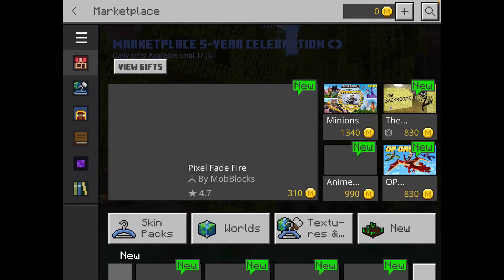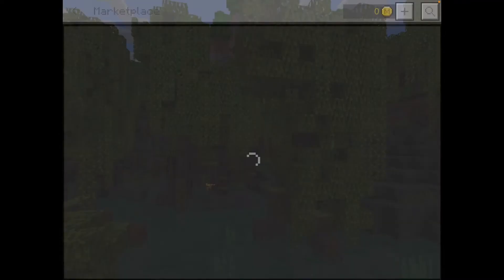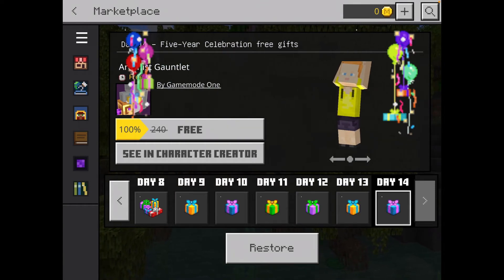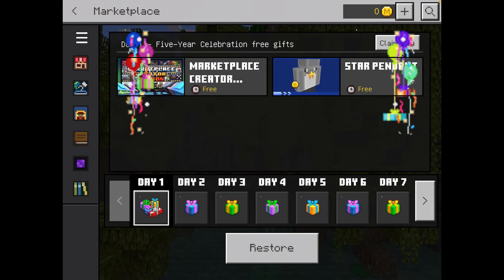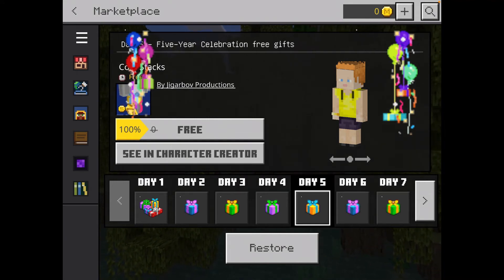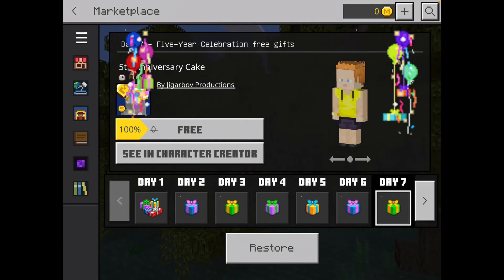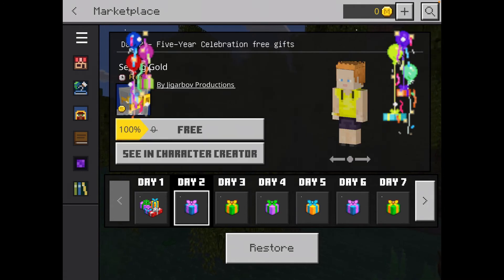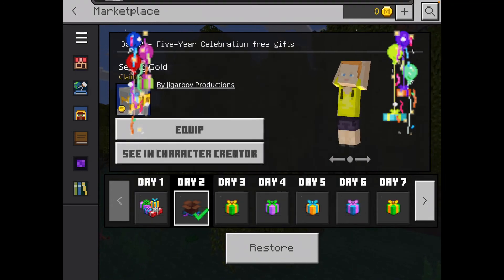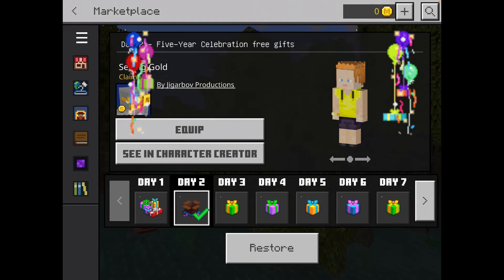Going back into the marketplace, we see the Marketplace 5 Year Celebration. We're going to go to View Gifts. For this video I haven't claimed any of these yet, but you'll see we've got Creator Marketplace items — the Money Hat, the Money Chest Backpack, and a lot of different ones. They all have zero Mine Coins, so I'm going to claim Day Two. It loads and it's adding stuff to your skin wear — you just claimed Seeing Gold. If you can see gold, you are rich.